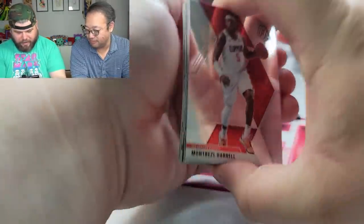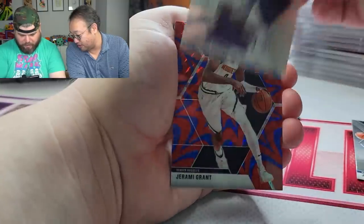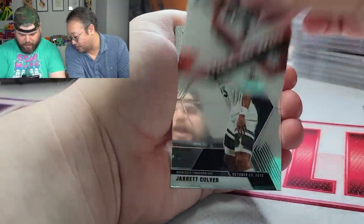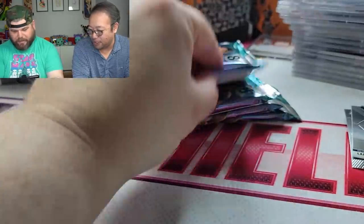All right here we go. We got Monte or Matrez, Harrell, Harrison, Bonds — boom, there you go. Mr. Grant, the reactive — which was not what we're looking for. Mr. Jerry Culver, the GOAT, Taylor Horton Tucker, and then Big Baller.